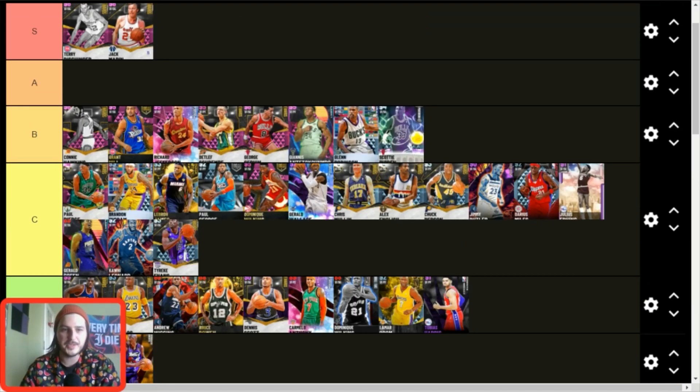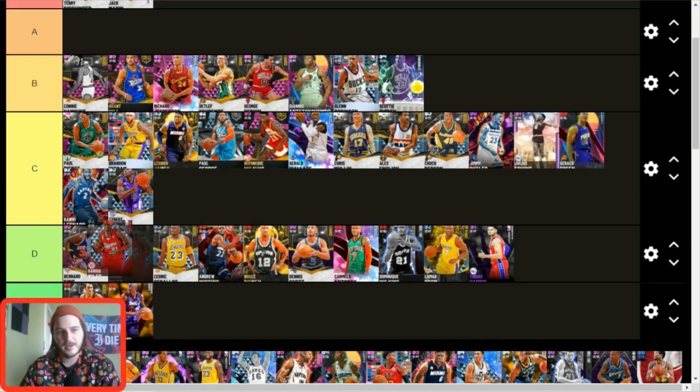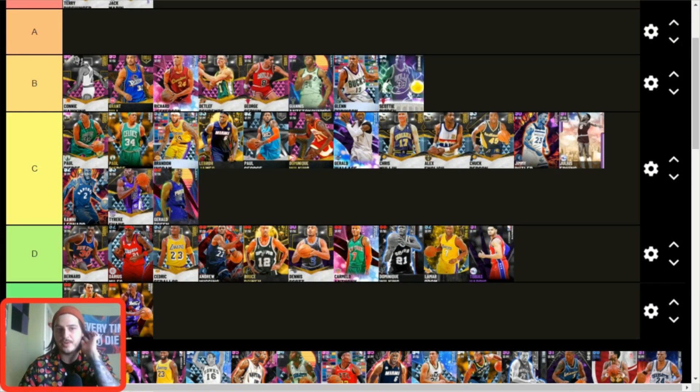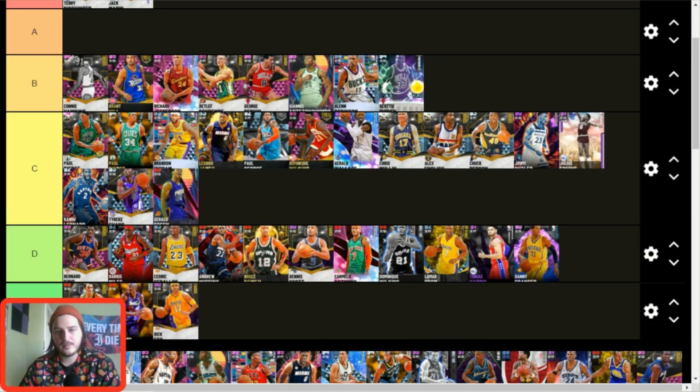I'm going to drop Darius Miles down to D tier — that's a personal bias I can't fully explain. Chuck Person is probably the next to get dropped to D tier. The two Paul Pierces are right next to each other in C tier — they're damn near the exact same card, one slightly better than the other. Rick Fox — D tier. I'd almost put him in F. Not a big fan of this Rick Fox card.